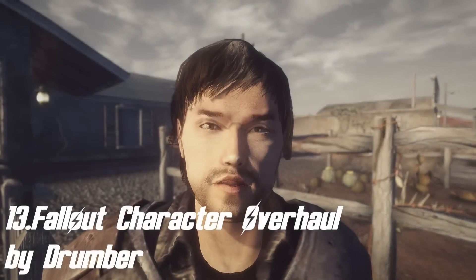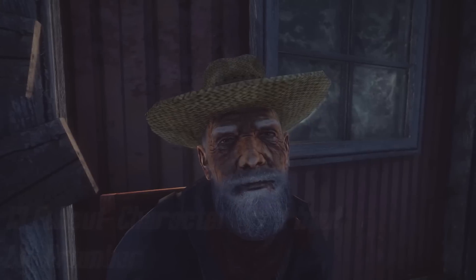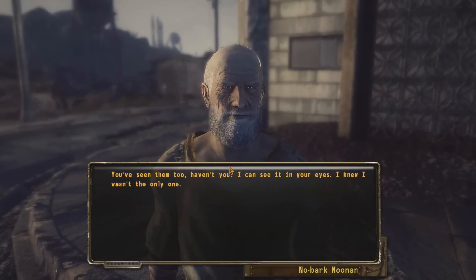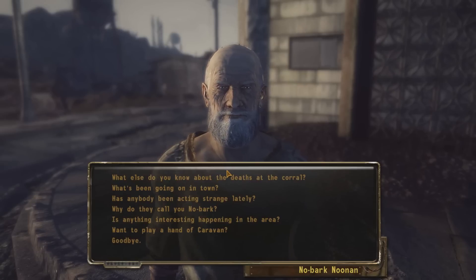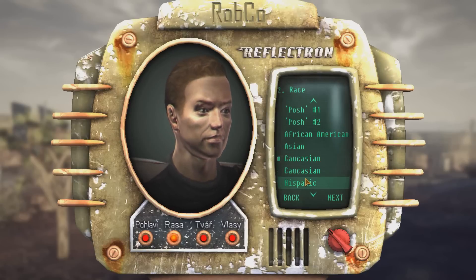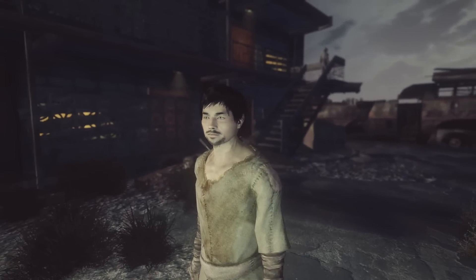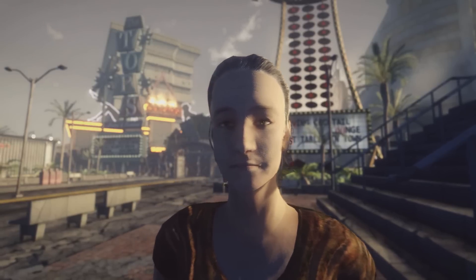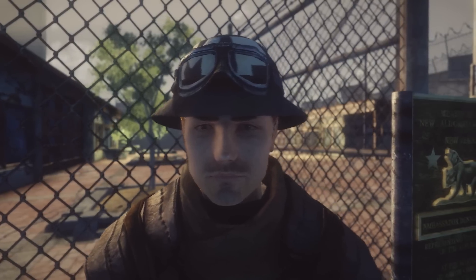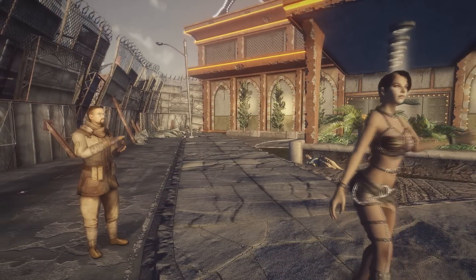Next up we have Fallout Character Overhaul by Drumber. This mod completely overhauls all of the characters in Fallout New Vegas. I've been using it ever since it came out and cannot imagine my game without it. It adds unique head meshes to races and genders which adds more diversity to characters. Ghouls have been reworked with new meshes and 6 unique ghoul textures for both females and males. Other features include different raiders and fiends, many new eye textures added to the race menu, reworked hair textures, and custom face textures for some NPCs. The new textures and meshes look absolutely amazing and I would definitely recommend this mod to everyone.